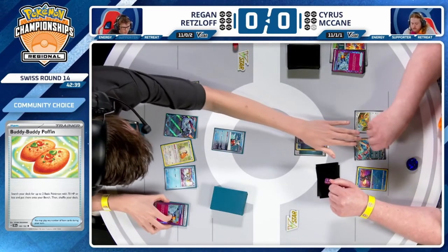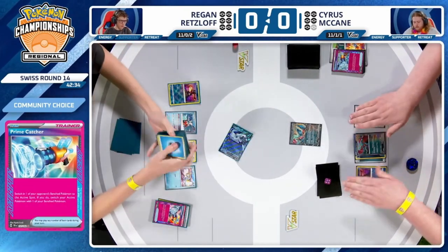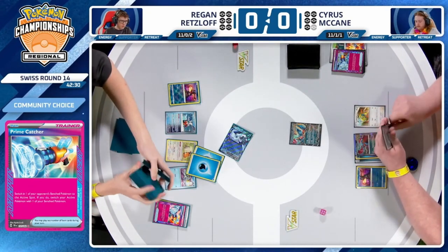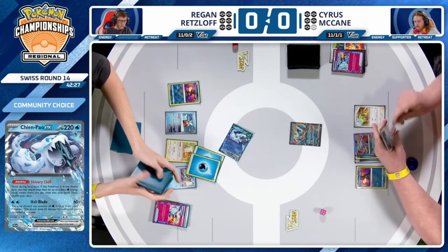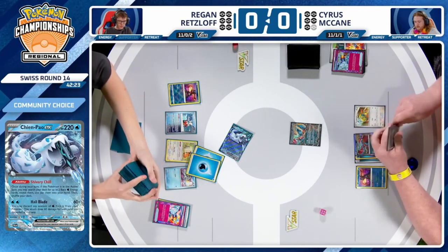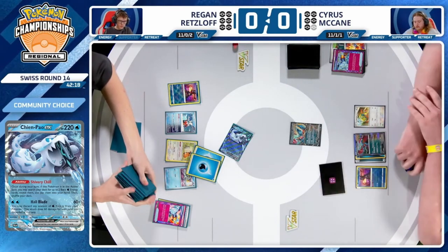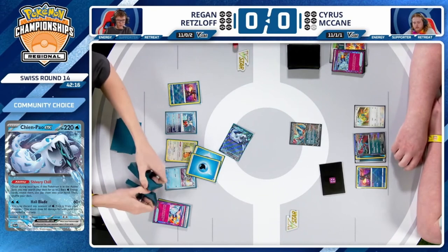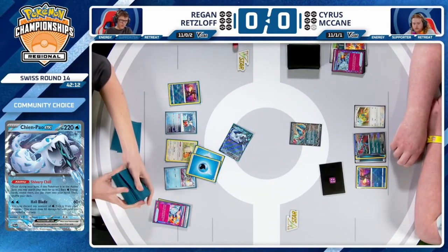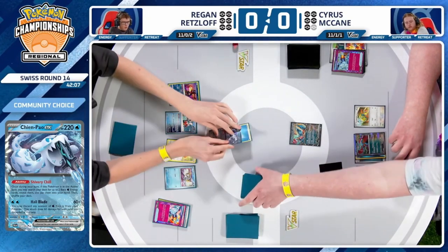The list that has become normalized is the one Mark Hallstrump used to get top 8 at EUIC. Cyrus is playing a list that's only two cards different from that top 8 list — he's got a Temple of Sinnoh instead of an Artisan, plus a second Super Rod instead of the third copy of Roaring Moon. Regan has gone for this play, sticking the Roaring Moon EX in the active, and Cyrus will only have a couple of options to get it out.